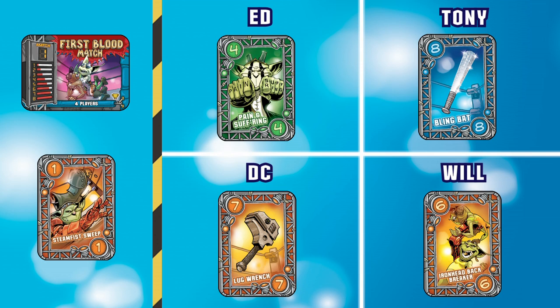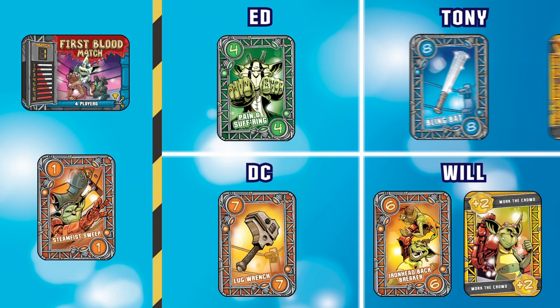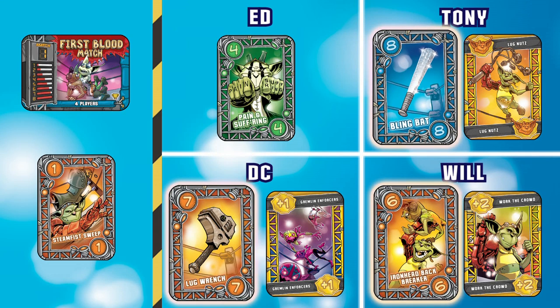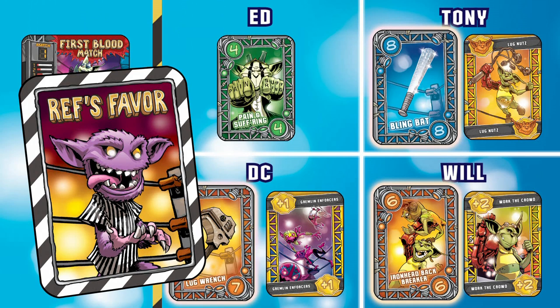With the fight cards revealed in the First Blood match, everyone now has a chance to play a prize card won in earlier rounds to modify their fight card. Players can play as many prize cards as they wish until all players have passed. For this match, every player but me chooses to play a prize card. Will plays Work the Crowd to bring his fight card value to an 8. Tony plays Lugnuts to change the suit of his Blingbat to orange. DC plays Gremlin Enforcers to bring his card's value to 8. You can't use a prize card to go above an 8 or below a 1. Will, Tony, and DC are tied for the win in the First Blood match. Normally the player with the ref's favor would break the tie; however, the ref's favor is only used as a final tiebreaker at the end of the event.